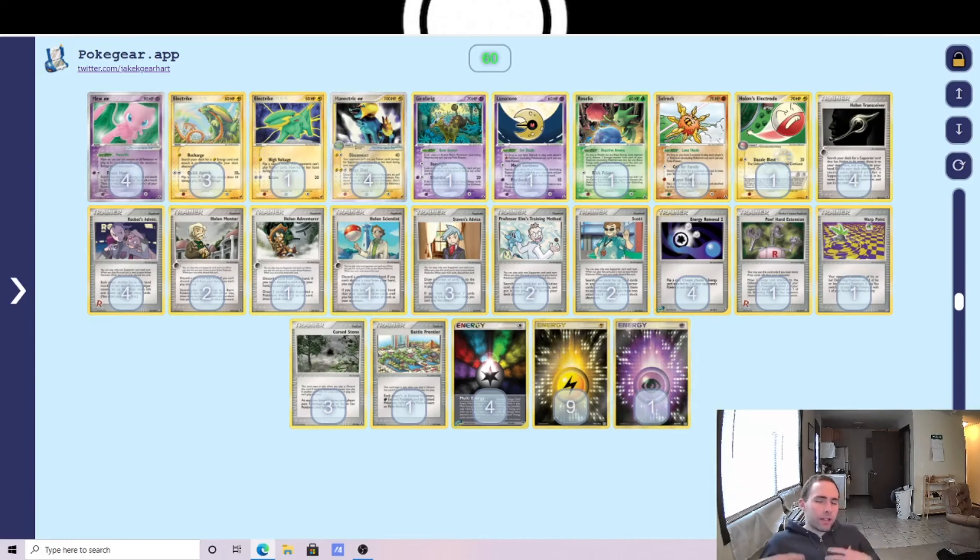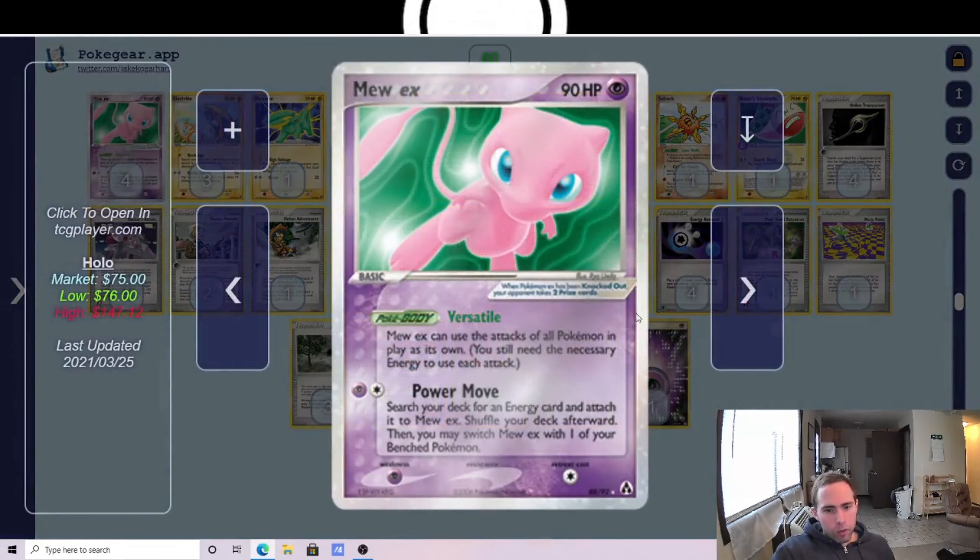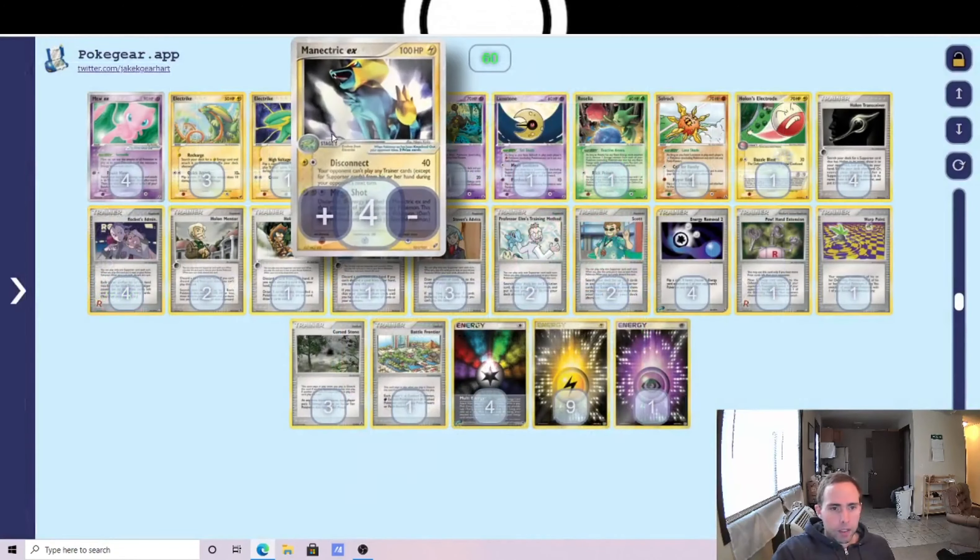There are a couple of different ways to achieve this goal: using Mew EX — which has the ability to copy any attack in play — to use Manetric's Disconnect, or just using Manetric itself to Disconnect. One of the biggest misconceptions about the deck is that Mew is the best Pokémon to use Disconnect. In some matchups, going straight Manetric is much stronger. Mew is more versatile with more options, but be aware that Manetric attacking directly can be stronger in certain situations.